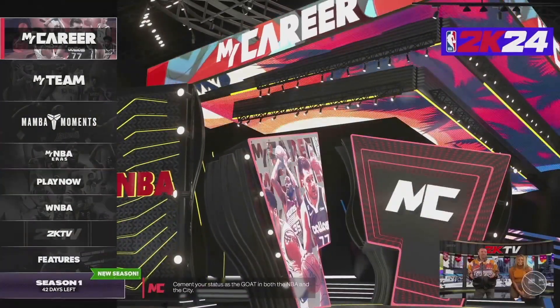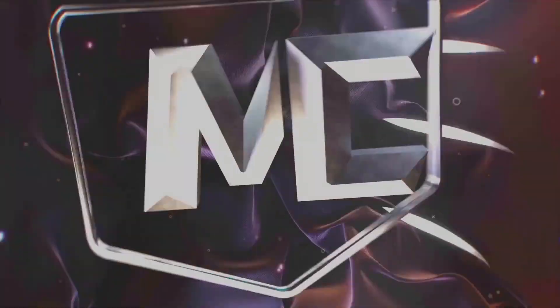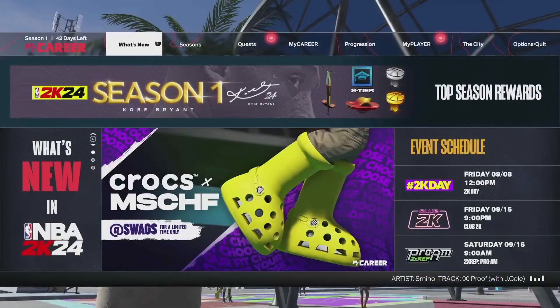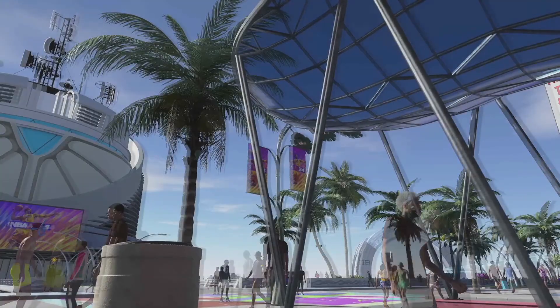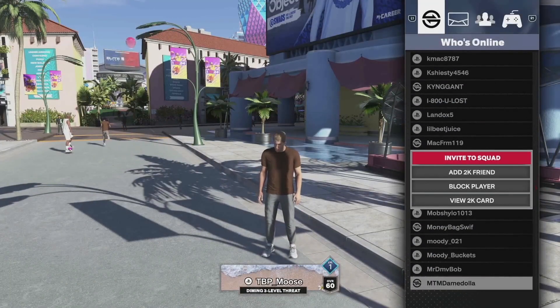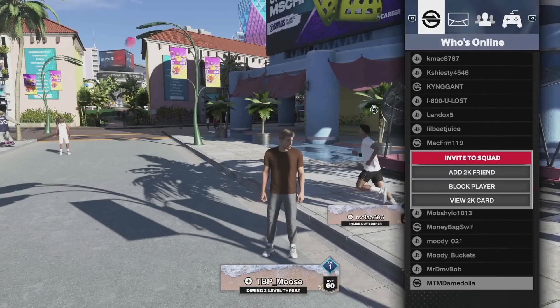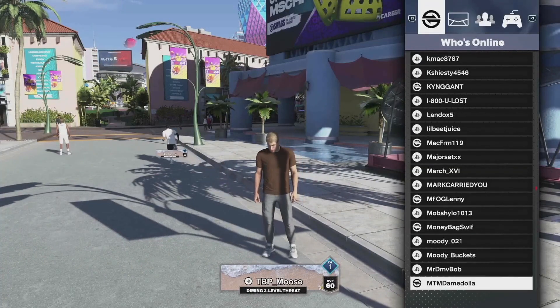Once that's done, go back to the main menu, then go to My Career, and go to The Park. Whether you are on Xbox, PlayStation, PC, or Nintendo Switch, just press the button to bring up the menu — it's the same on all consoles. As you can see in the menu, you can invite your friend, search their name, or add them.